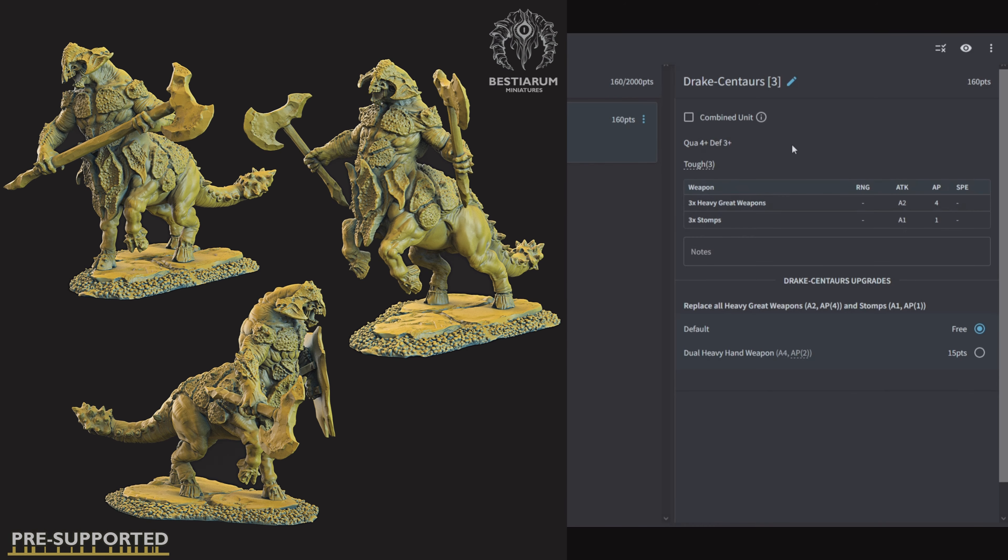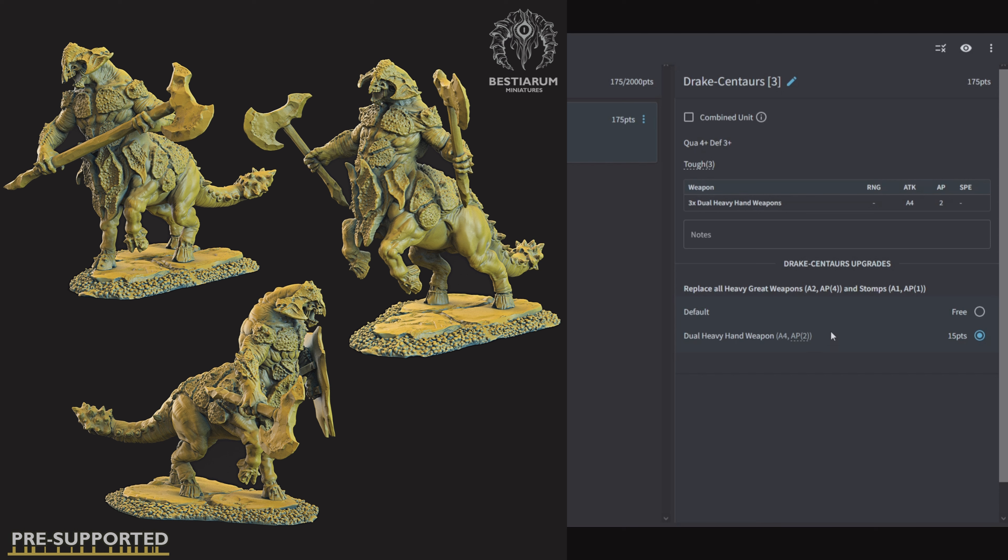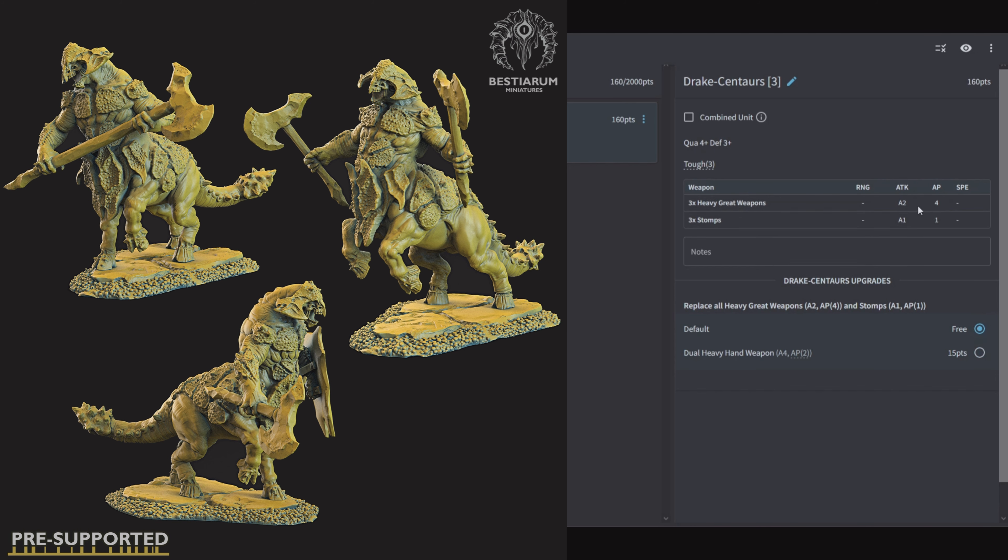Drake Centaurs: 3 of them for 160 points, Quality 4, Defensive 3, Toughness 3. They come with heavy great weapons for 2 attacks AP 4 and stomps for 1 attack AP 1. You can replace all the heavy great weapons with dual heavy hand weapons for 4 attacks AP 2. The AP 4 to start with is really good, but most of the time it's kind of wasted. I like to run the dual heavy hand weapons for 4 attacks AP 2 just to make it more of a sledgehammer/blender unit.